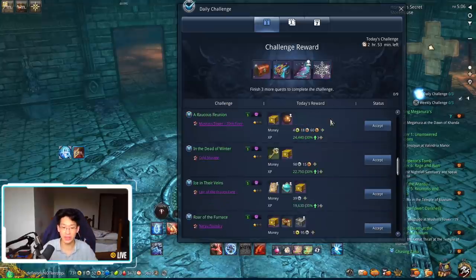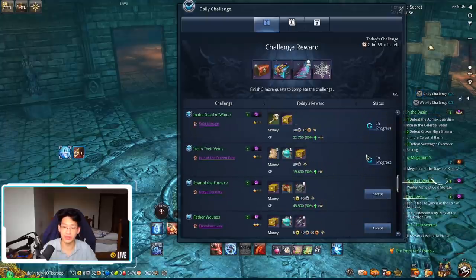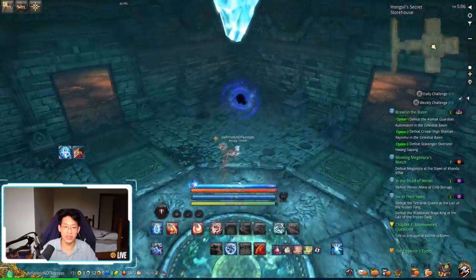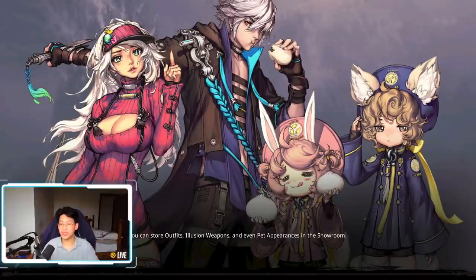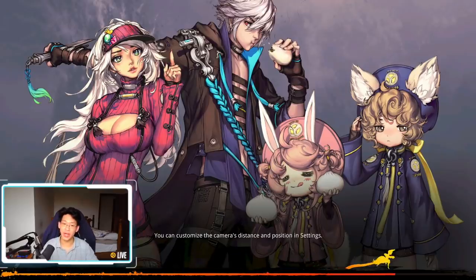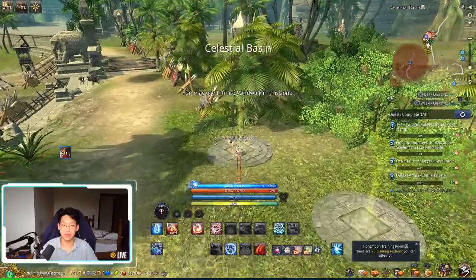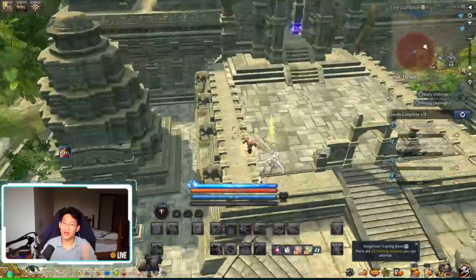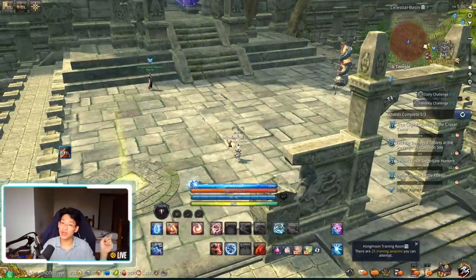I recommend you do your daily challenge on as many alts as possible. I'll be doing Celestial Basin, Cold Storage, and Lair of the Frozen Fang today — all relatively easy. Since I'm already at Celestial Basin, I'll do that one first, and so on. You rinse and repeat on all your characters and you will get a lot of sacred oils — five sacred oils per character as long as you do it every day. I think you can miss two days total, but I wouldn't risk it in case your power goes out or real-life obligations come up. Anyway, I hope this video helped — I would appreciate a subscribe, and thanks for watching. See you guys next time!